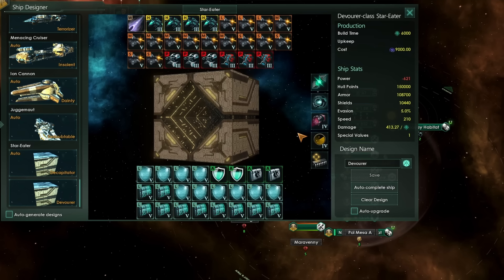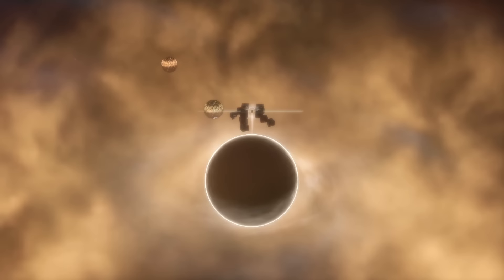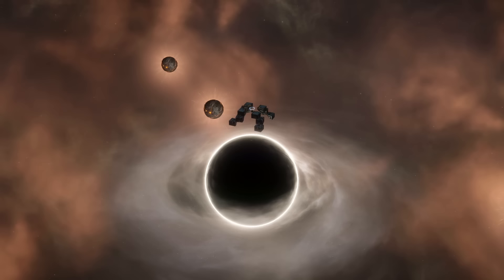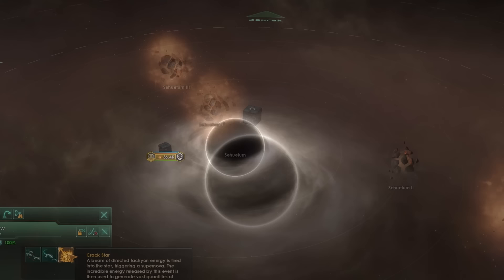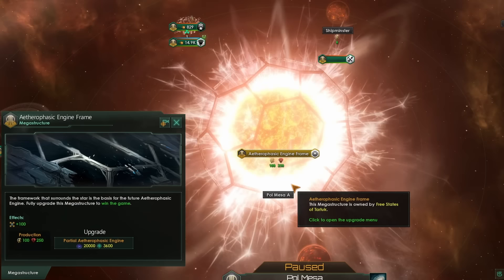Destroying a star will turn it into a black hole and crack every single planet in that system, wiping out all intelligent life. All fleets, including our own, will go missing in action in the system. All megastructures and stations will be gone too — the only thing that will remain is the Star Eater. For this, you'll gain some Dark Matter, which you need in order to upgrade the Aetherophasic Engine.